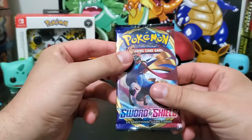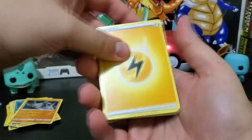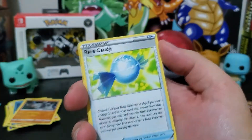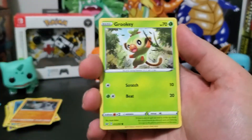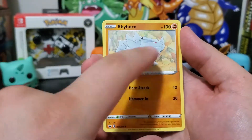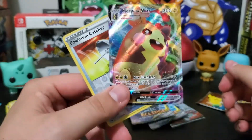Another Sword and Shield pack — one two three four. Got another lightning energy, Hitmontop, Hitmonchamp, Rare Candy, Lizzlepede, Wooloo, Grookey, Sobble, Ryhorn, a reverse Pokemon Catcher trainer, and a full art Morpeko V-Max!